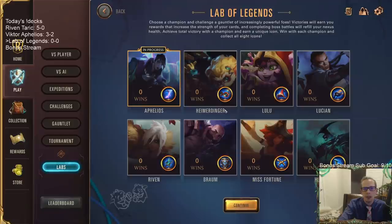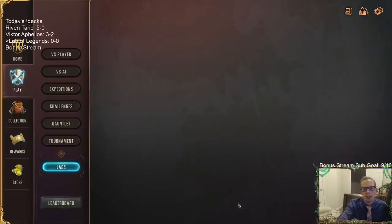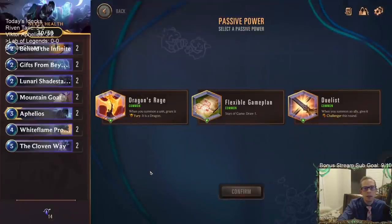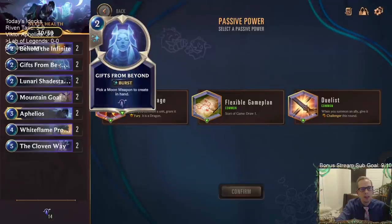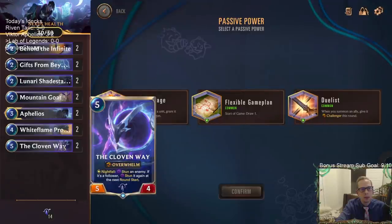We have eight champions to choose from and we're going to choose Aphelios. So we can select a passive power. We have this deck right here that is 14 cards.